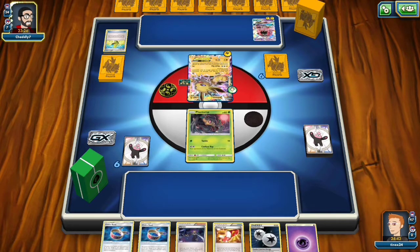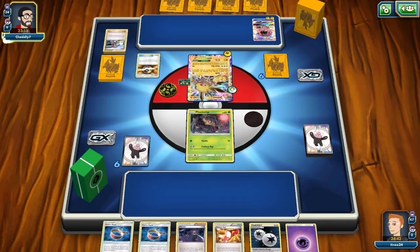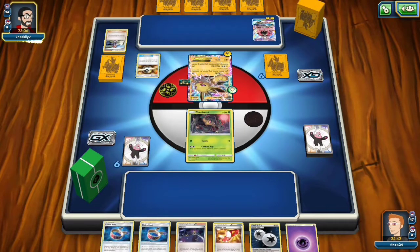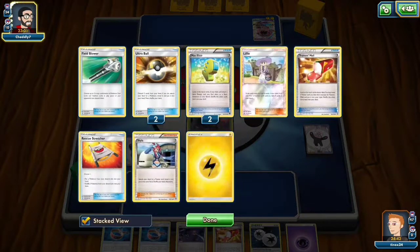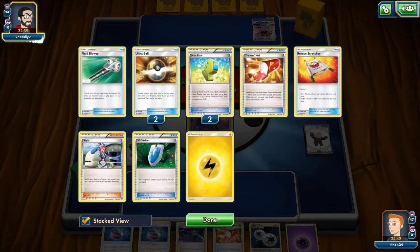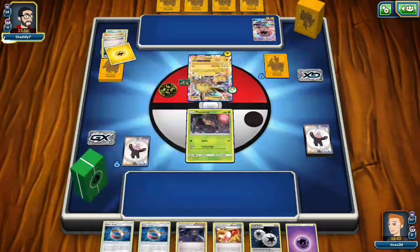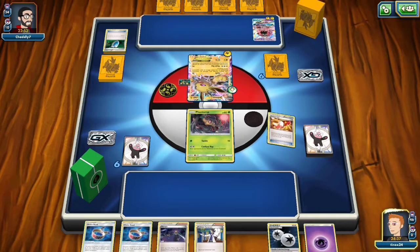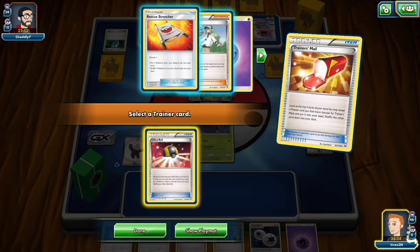He's gotten some really good Max Elixirs going. Tapu Lele could actually attack — well, if it wasn't turn one. He's had a really good start, but I've also seen two Max Elixirs, a Rescue Stretcher, an Ultra Ball, a Trainer's Mail, and a Field Blower hit the discard pile, so Garbodor's already doing a ton of damage on turn one. I also really like the pronunciation of Garbodor as 'Garb-oder,' and I think that's how it should be pronounced, but I've called it Garbodor for probably five years now — it's just habit.